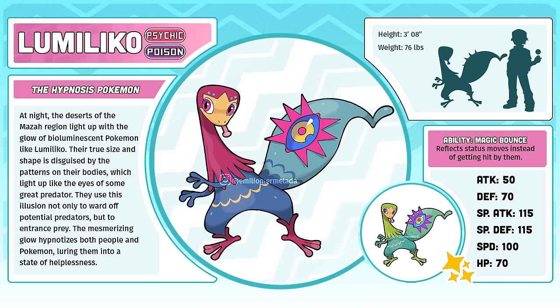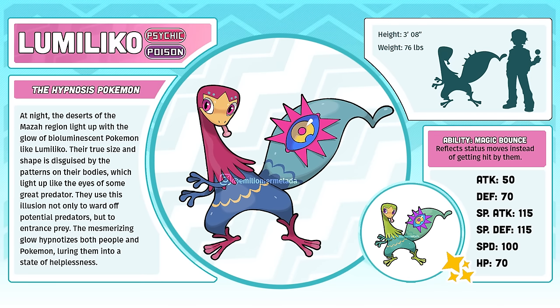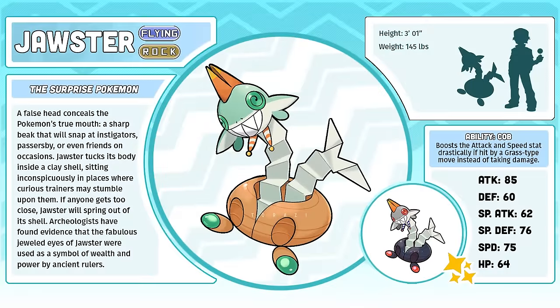Joster, the Surprise Pokémon, designed by Tarazi, is definitely the strangest Pokémon the Maza region has in all of the best ways. It is such an interesting combination of concepts, from Mesoamerican gods to actual artifacts, and of course a good amount of the artist's personal interests. A fantastic splash of variety to the entire Pokédex.